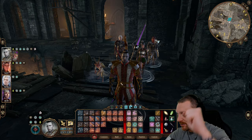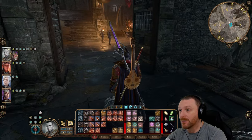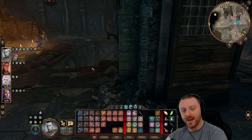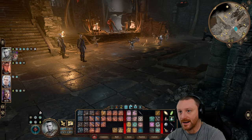Welcome back to Baldur's Gate 3. We're here with Ari, Shadowheart, Astarion, and Karlak. We are still at the Goblin Camp, right by the leader Dror Ragzin. We should talk to him and then come up with a battle plan on how to take these goblins out.